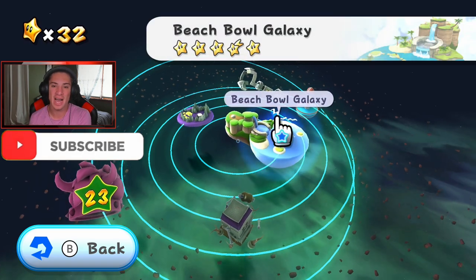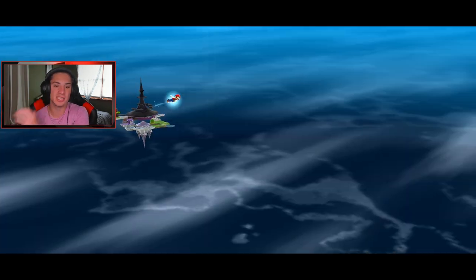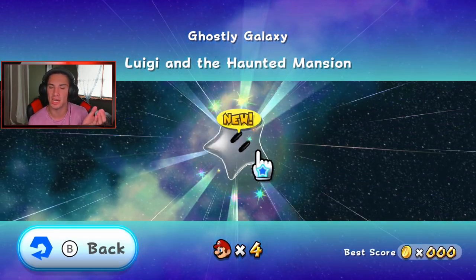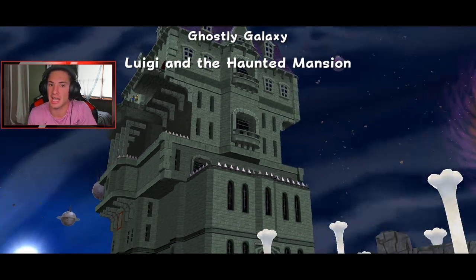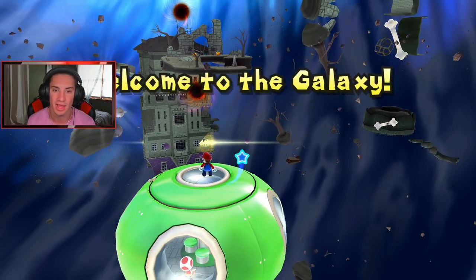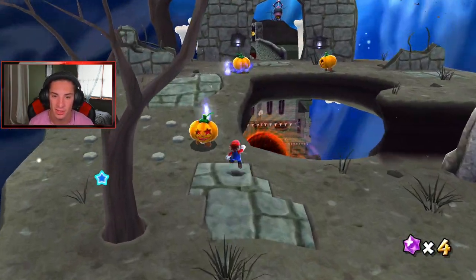We got five power stars in Beach Bowl Galaxy and did the Buoy Base. There's a mystery one I'll probably do later, but I really want to get started on Ghost Galaxy. Now, this is part 7, and on my channel right now we only have part 5 up — the reason is part 6 got an appeal for inappropriate content, so I gotta go appeal it. I've never had a video taken down for that reason before, so it's just weird. I have seven days to figure it out and get that video back up.